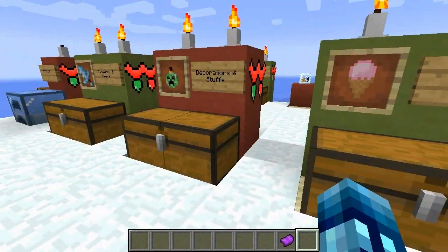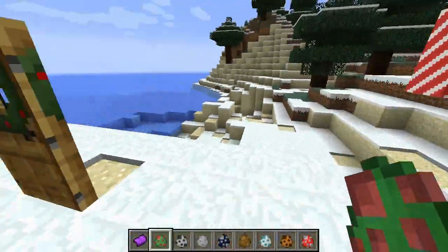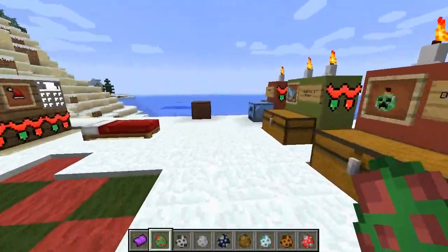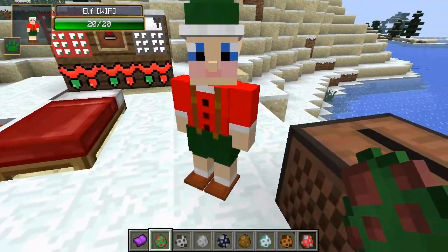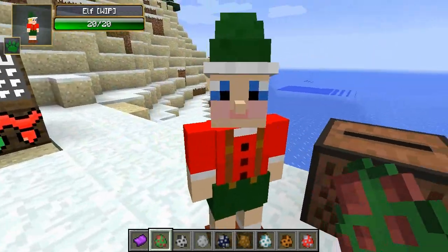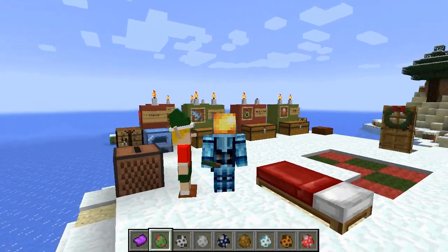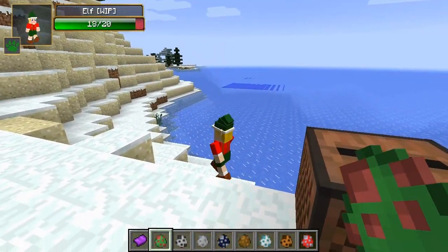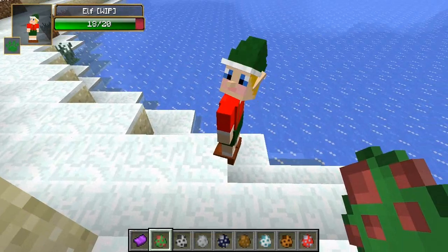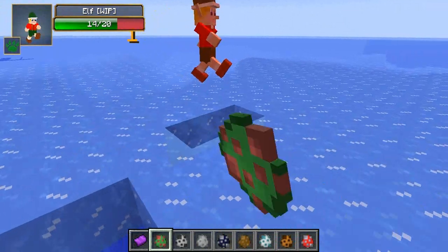The first mob is a work in progress — it's just an elf. They don't do anything, they just kind of walk around. They're kind of tall — as tall as the player. He's a work in progress and isn't done yet. I'm gonna sink him down into the ice.